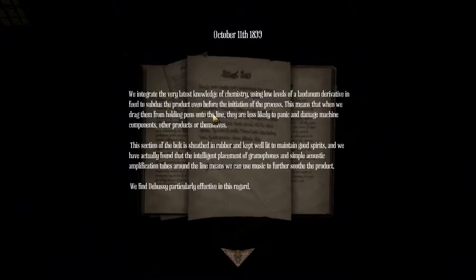We integrate the very latest knowledge of chemistry using low levels of latinum - familiar from the first one - derivative in the feed to subdue the product even before the initiation of the process. This means that when we drag them from holding pens onto the line, they are less likely to panic and damage machine components or other products. This section of the belt is sheathed in rubber and kept well lit to maintain good spirits. We have actually found that the intelligent placement of gramophones and simple acoustic amplification tubes along the line means we can use music to further soothe the product. We find Debussy particularly effective in this regard.